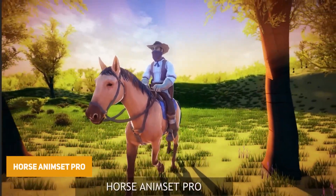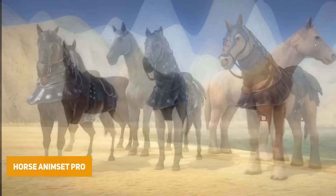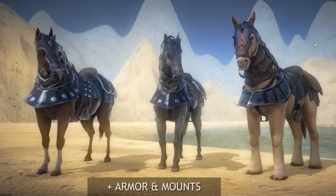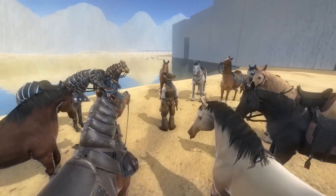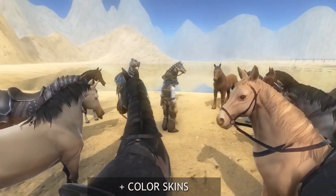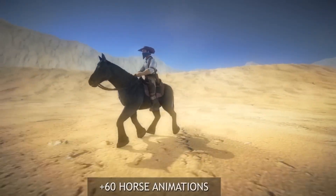The Horse Anime Set Pro is the most popular animation set on the Unity Asset Store — a system that lets you mount any sort of animal, whether a rabbit or a dragon, with over 100 high quality animations and a modular setup.